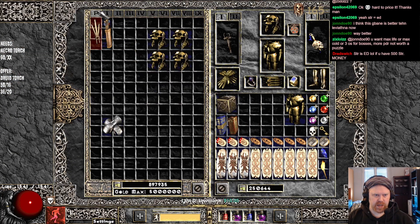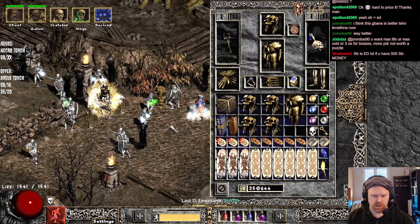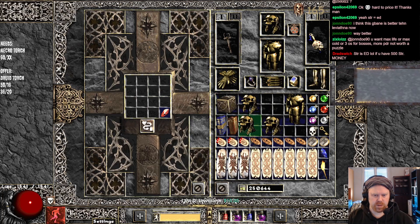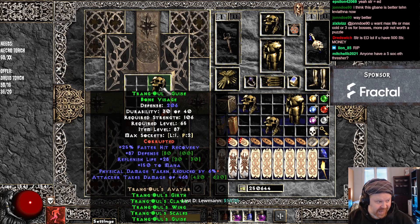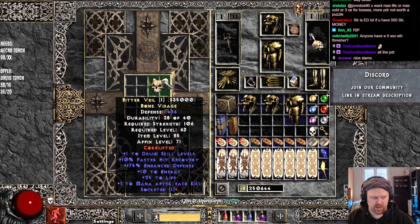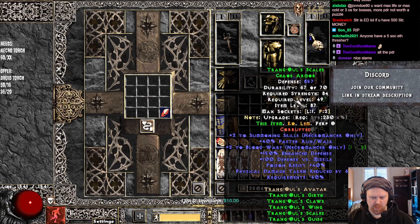Maybe we can do something cool with that. And then we have 3 helmets. Poison res, 30 — not quite. PDR 6% again? What the hell is going on here? And a brick. We hit double 6% PDR!